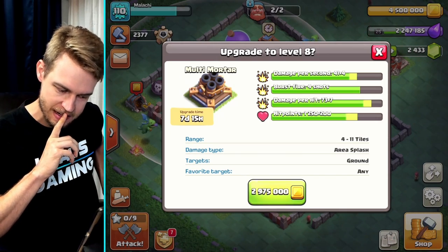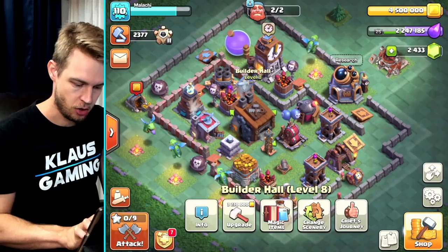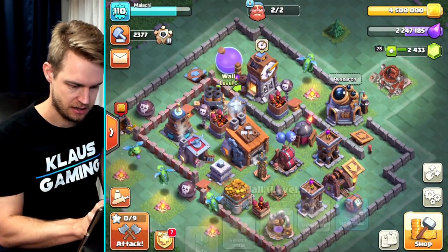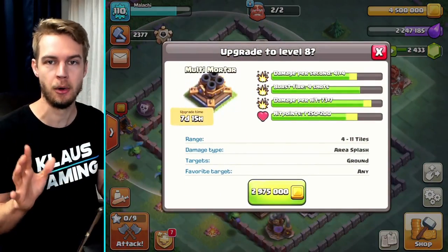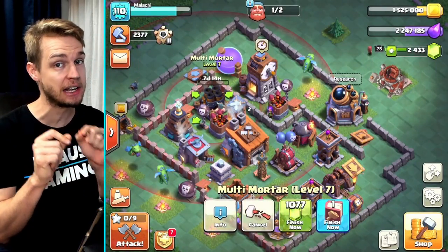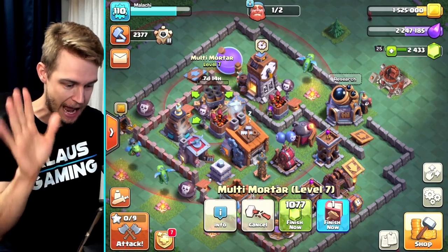Do I want to upgrade this? Hold on — 2.9 million or 3? That's a lot. You know what, let's upgrade the multi-mortar. 2.975 million. There you go, that's done. Now that needed to go to level eight for the sixth builder, so that's happening.